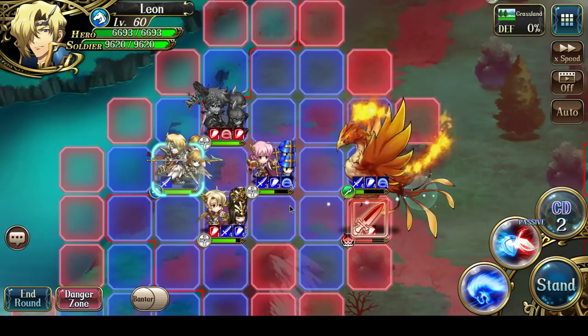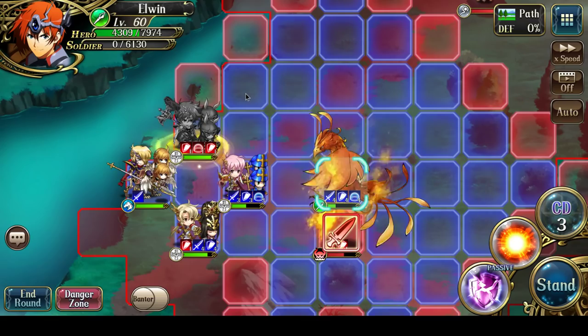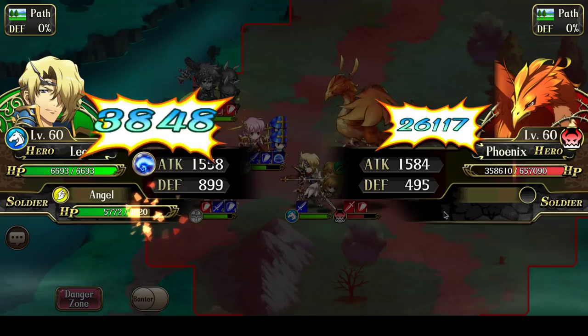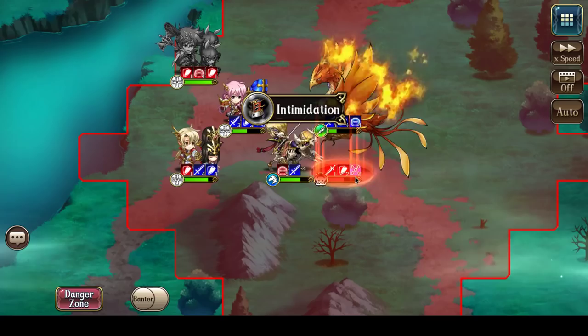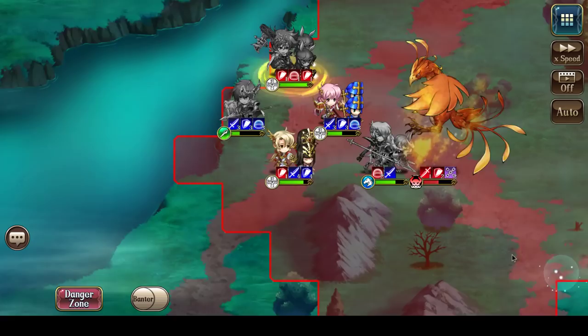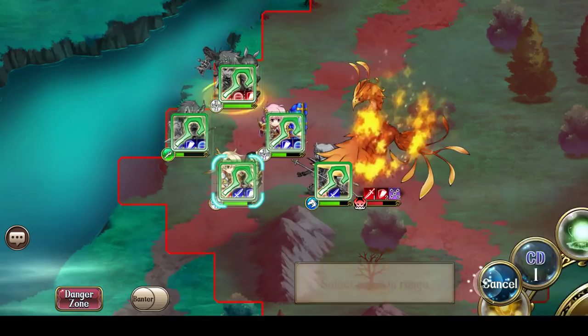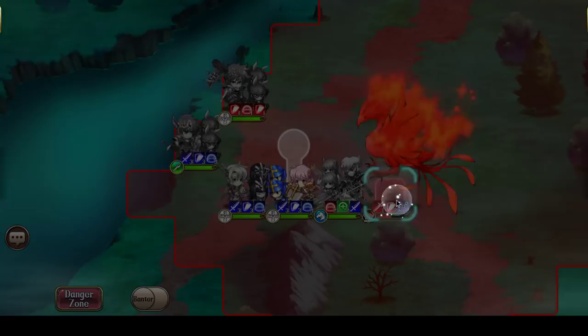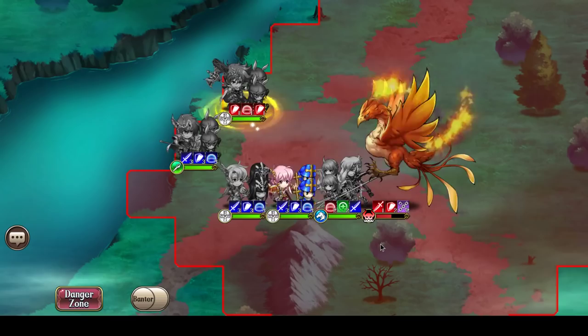Leon is going to be the next one in there, so let's get Elwyn back. Actually, let's just send Leon in now. Leon's going to smash the Phoenix — I'll get beside it. And Elwyn retreats back. Liana, might as well pray her up. And then Almeida can use Holy Word.